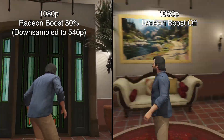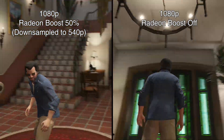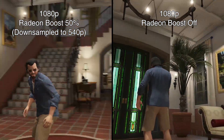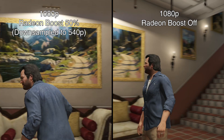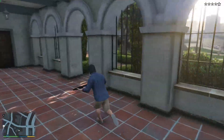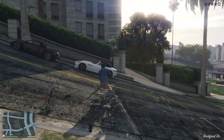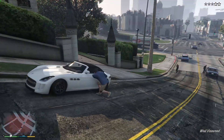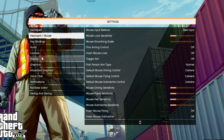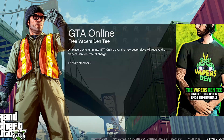Next up is GTA 5. I tested this at 1080p resolution, meaning we only get a 540p resolution at 50% scaling. In this setup, the scaling is very noticeable and the FPS increase is minimal. At this resolution, my suggestion is to stick at 66.6% for 720p scaling to get an FPS boost without too much sacrifice in visual fidelity. I also noticed that text gets jagged when Radeon Boost is activated — this doesn't happen in all supported games, but GTA 5 is one that suffers from this problem.